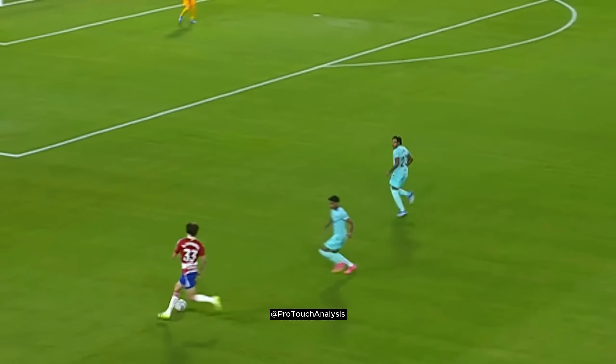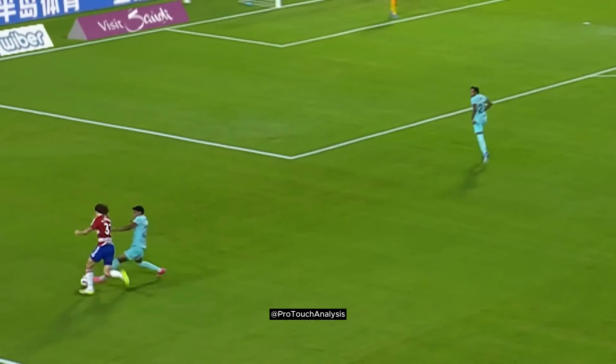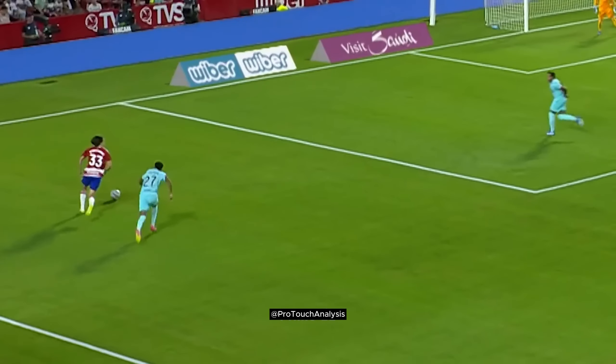Lamine is tracking back to defend and wants to keep the ball out wide. He should delay the ball a bit more — as you can see when he steps in, the opponent has the ball right close to him and can easily take a touch around Lamine.